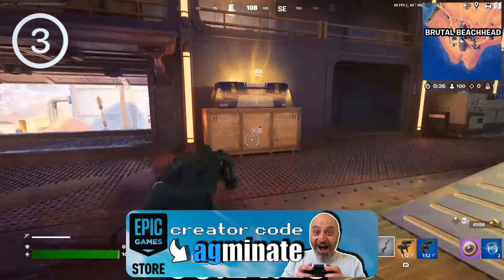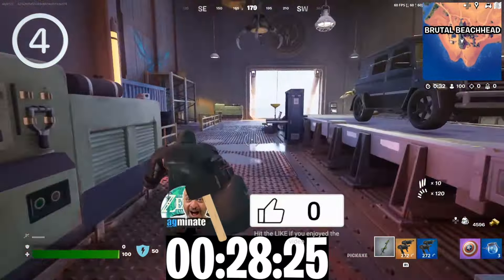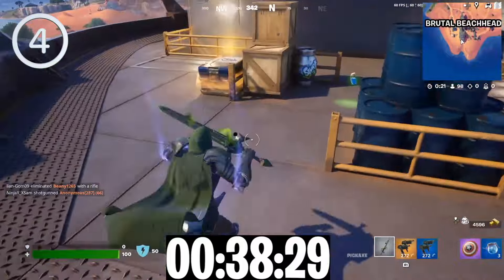You can support the channel with my epic code on screen or just hit the like button if you're enjoying the video. Run to the stern of the ship — yep, that's the back end of it — and take the zip line to the platform where you'll be greeted with chest number four.